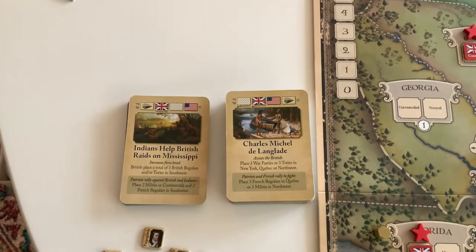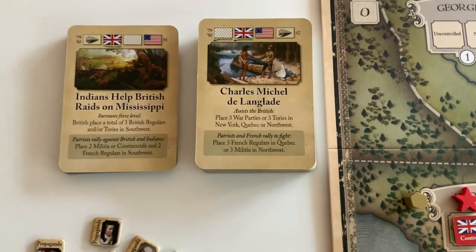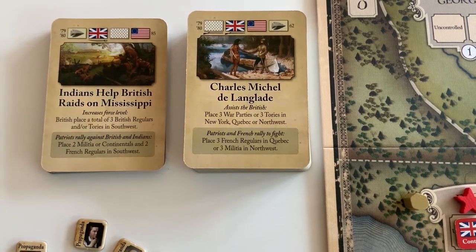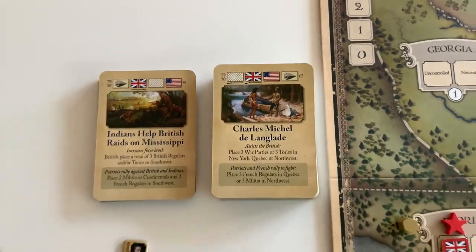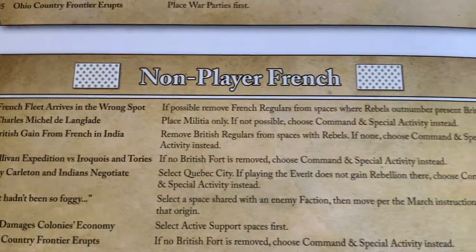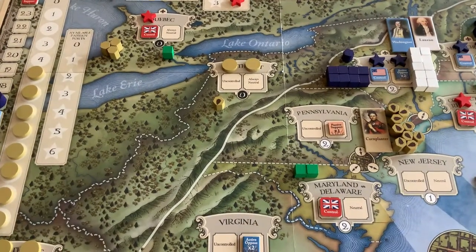Let's carry on with the next card: Charles Michel de Langlade. The French are first eligible. Their side of the event says 'Patriots and French rally to fight — place three French regulars in Quebec, or three militia in Northwest.' We see the musket icon under the French, so we check their special instructions, which say: place militia only. If not possible, choose command and special activity instead. So they won't consider placing regulars in Quebec; they'll only consider placing three militia in the Northwest.